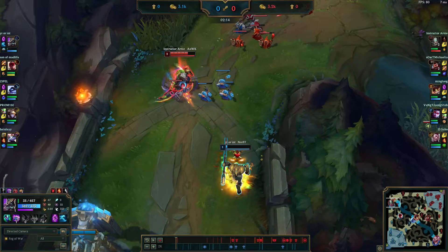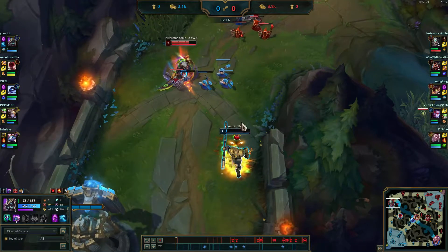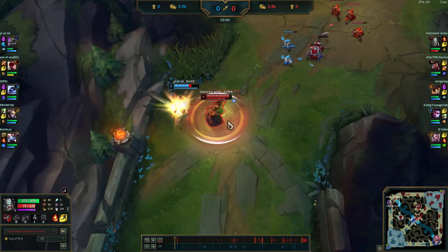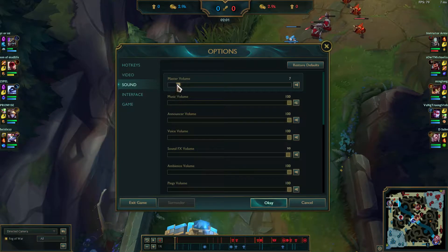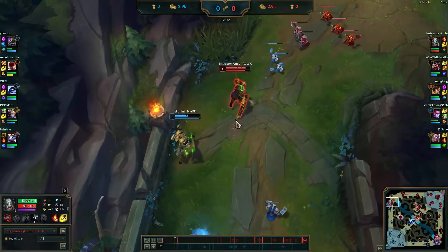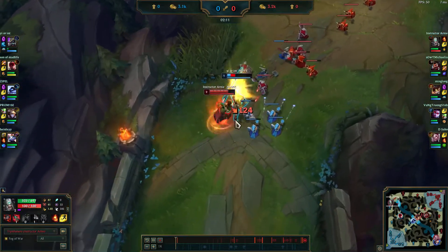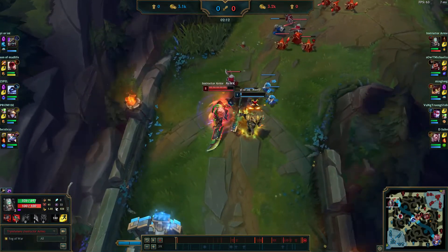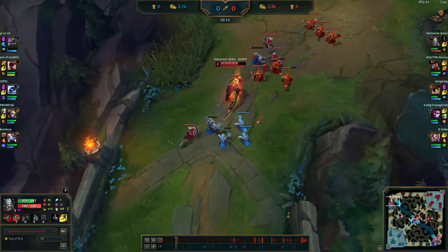You always want to look to commit for the kill, even when you have ignite — unless you're about to die and you can't dive and you're trying to get that last tick to hopefully kill him. Right here, if we go back, we willingly stopped attacking him because we thought we could kill him. Attack, attack, get one more in, but we just decide to leave. And then he gets away.